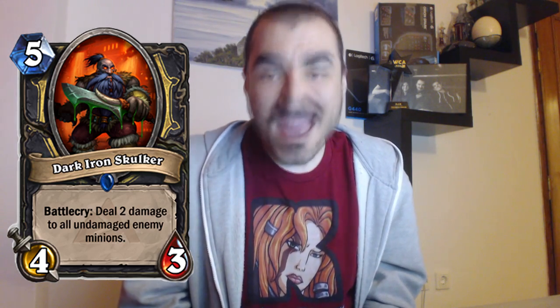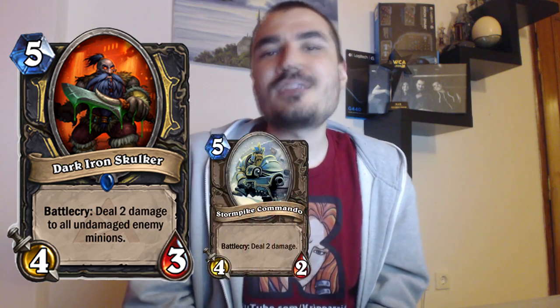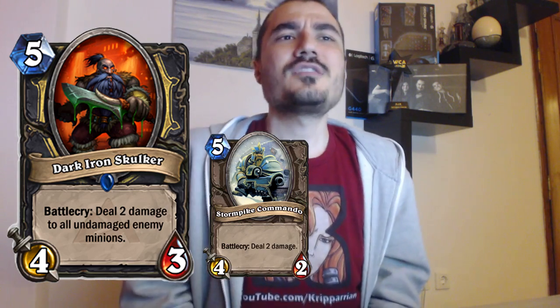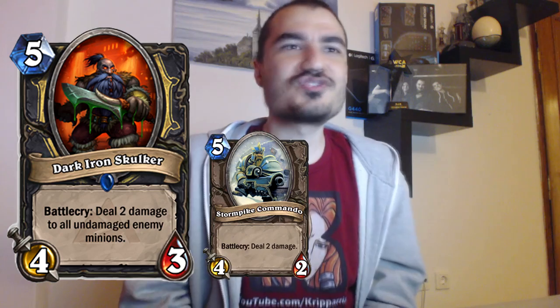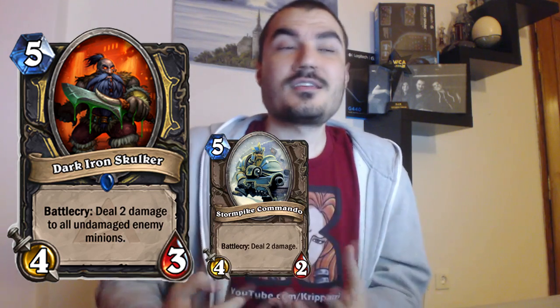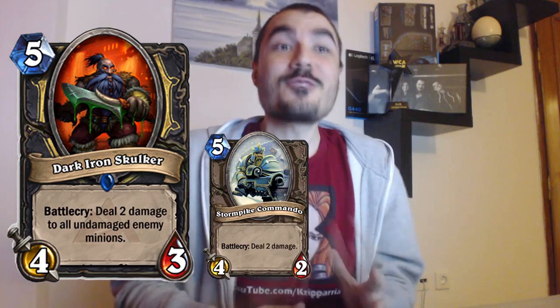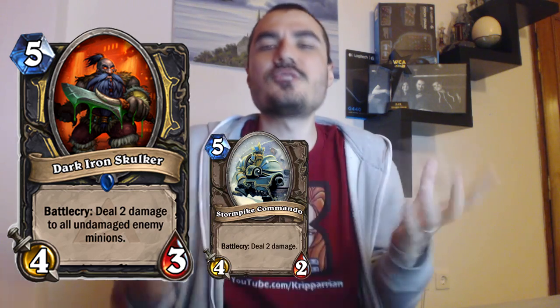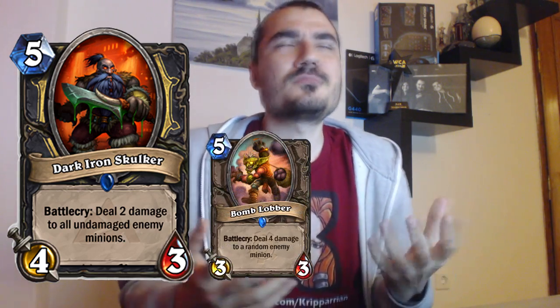The first card is the Dark Iron Skulker. It's five mana for a 4/3. Battlecry: deals two damage to all undamaged enemy minions. It's basically way better than Stormpike Commando. You probably think Stormpike Commando is garbage — well, it kind of is — but in Arena he's fairly decent. Dark Iron Skulker is just an unbelievably better version of that. Four-three stats for five isn't the greatest, but if you deal damage to two things it's basically better than Bomb Lobber most of the time.